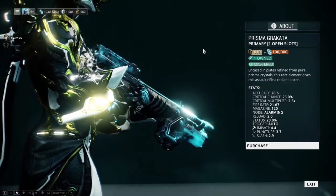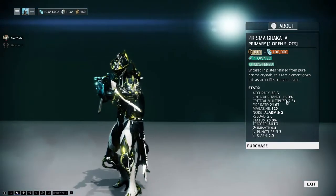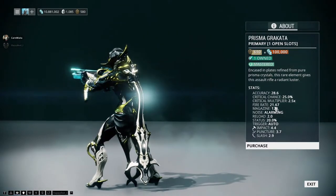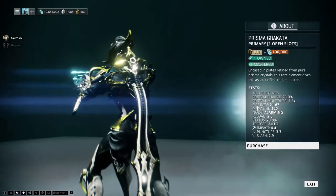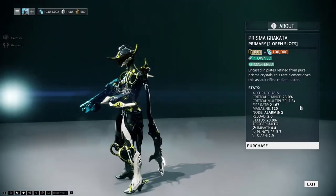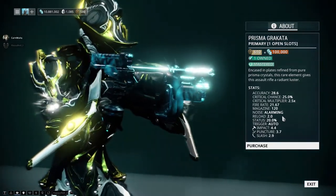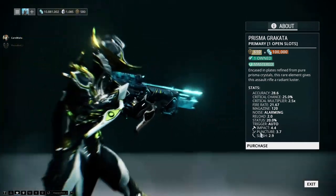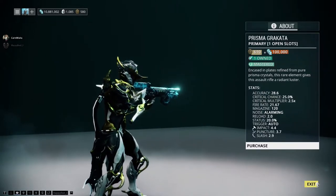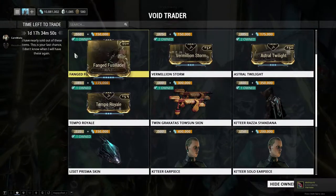We have the Prisma Krakata. I wasn't a fan of the Krakata — I know it's a cult fan favorite — but the Prisma counterpart is very good, actually. Some noteworthy stats: 25% crit chance, an insane fire rate of 21.67 on default, which is very fast for a fully automatic weapon, 20% status which is excellent, and a critical multiplier of 2.5 which is very high. These are all way above average stats for a Prisma weapon. I highly recommend this if you haven't gotten it already — it's a very fun and powerful weapon.